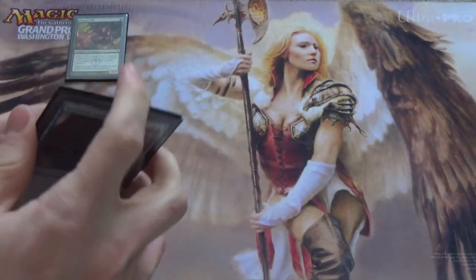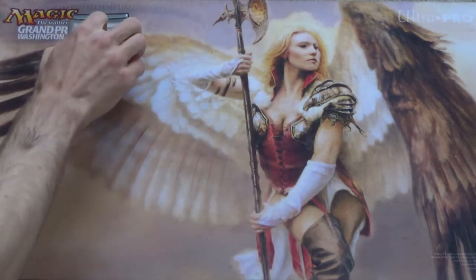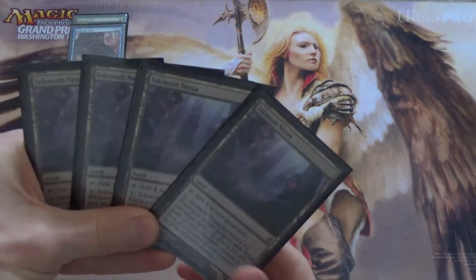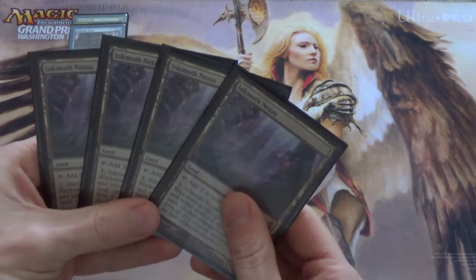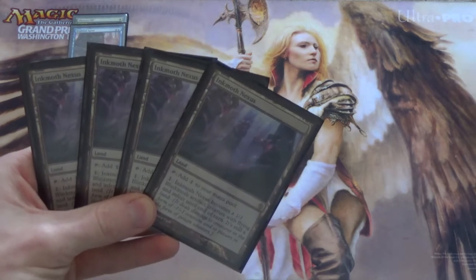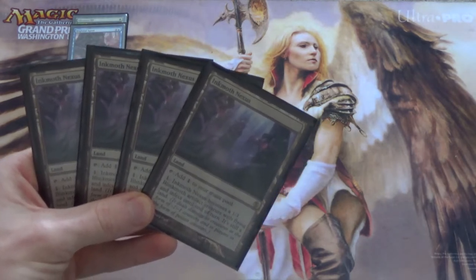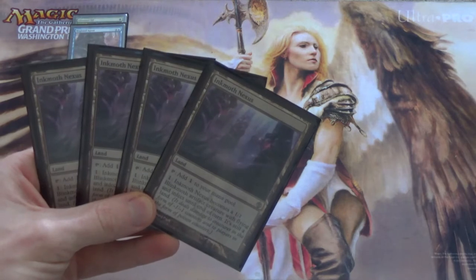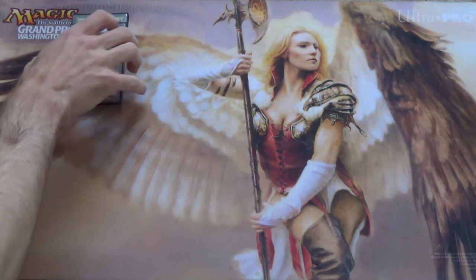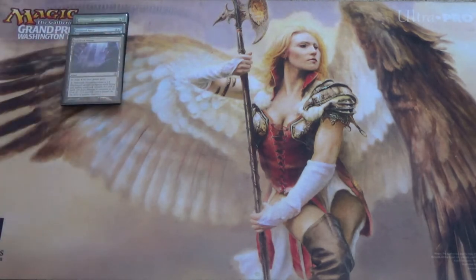I actually didn't have Force of Will in my original list, the one I took to GPDC — it's part of the reason why I ran a Bug list instead of simply a Simic one. Now, if we're trying to be the control player, we have our combo creature, our aggro creature, and here's our control creature: Inkmoth Nexus. Because it can't be countered, and because sorcery-speed removal — usually, with the exception of Terminus off a Sensei's Divining Top — usually can't take care of it, this is a nice card to deal with the opponent's answers.